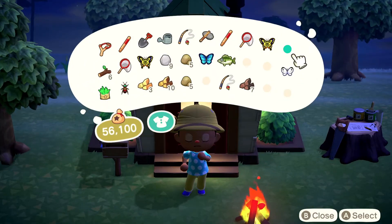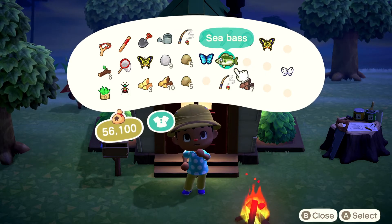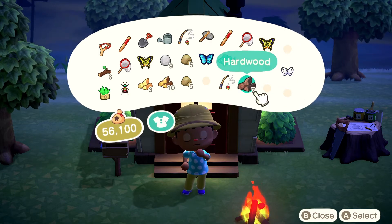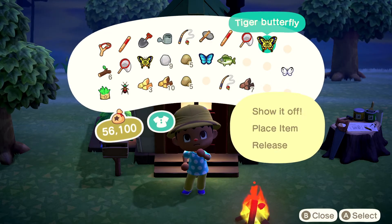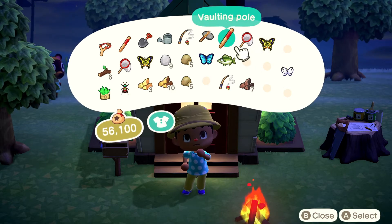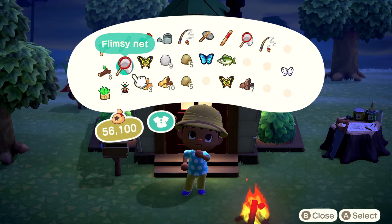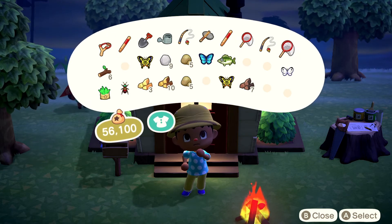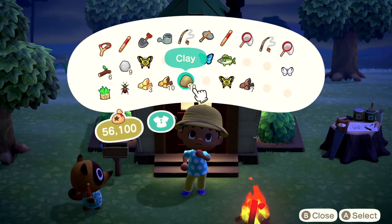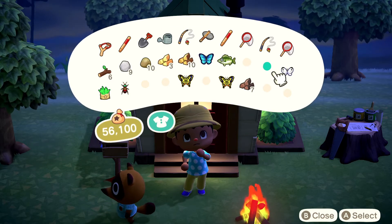Tip number five brings us to our inventory. Whenever we're just starting out it really frustrated me because I couldn't figure out how to organize my inventory. It turns out whenever you click and hold the A button, that is how you grab the item and move it. Since I like being a little neat with my stuff, I like to move things around — keeping my tools up top and then some essentials like branches and stones together. That's a quick tip for tip number five.